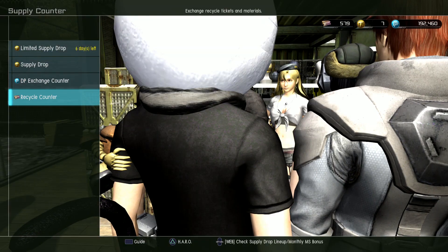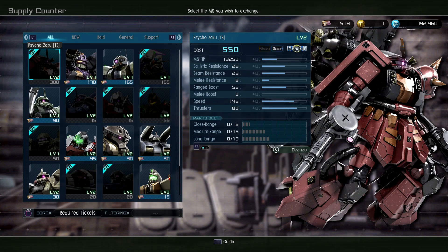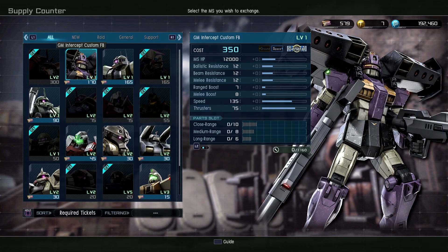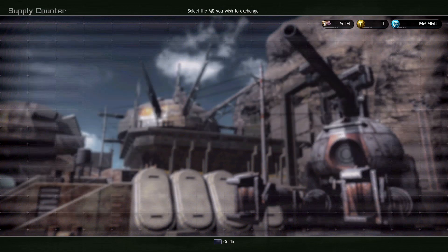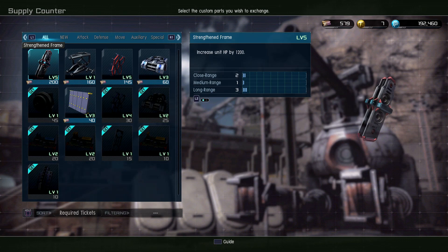As far as new weapons go, nothing's popping up for the cycle counter. This is a good chance to get the GM Intercept Custom or the Bishop. The Bishop is a very strong support suit in space, while the Intercept Custom is actually a pretty handy general suit.